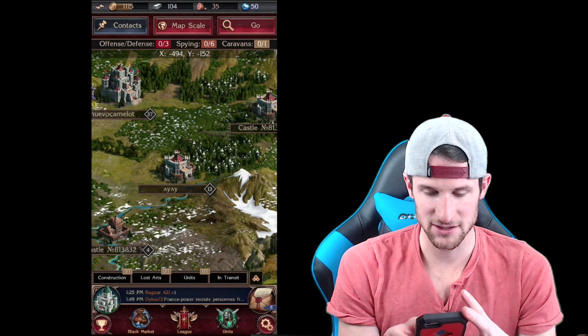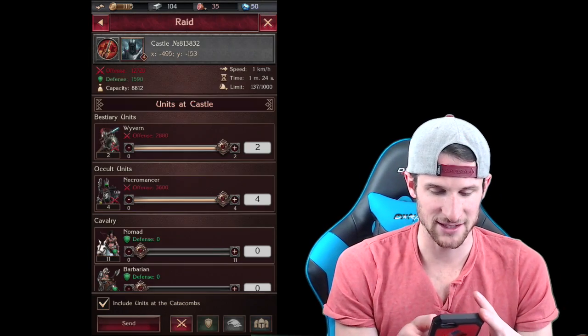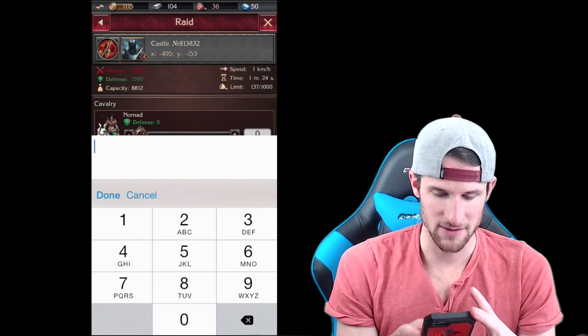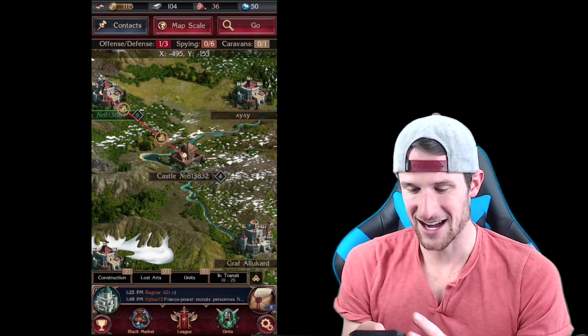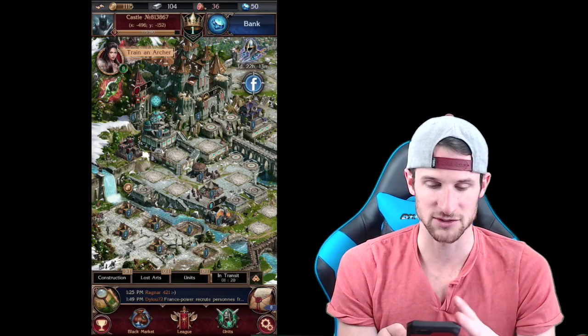That's a Raid 10 - I don't know if I should do that one, we'll save that raid for the end. Let's go ahead and raid this guy right here instead. We'll send all of our troops. It looks like they'll be there in about a minute and a half, so we'll get a notification when that's done.